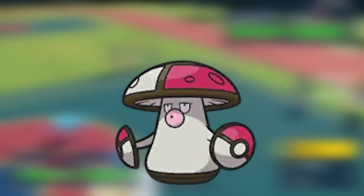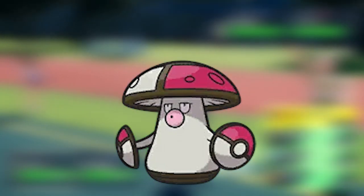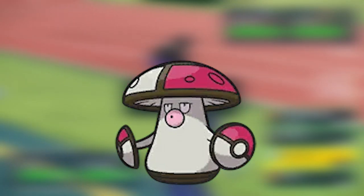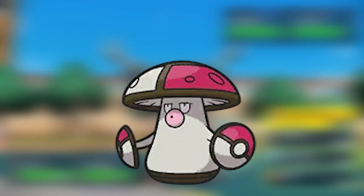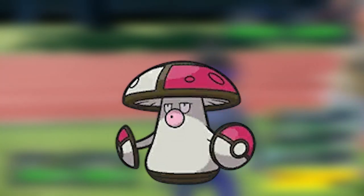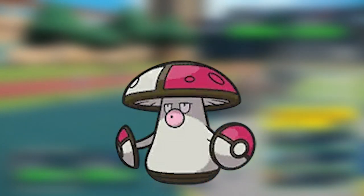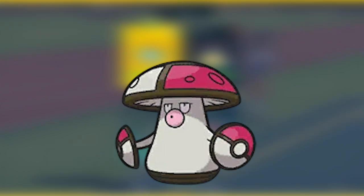Also, with the ability to Terastallize, you can change its typing so it is no longer weak to Ice, Flying, Fire, and Psychic moves. I see a lot of Terra Poison and Terra Water Amoonguss — Terra Water Amoonguss is the most prevalent one, and it just blanks so many threats. Amoonguss gets access to one of the best abilities in the game, Regenerator, which restores one-third of its maximum HP when it switches out. This Pokemon also gets access to Effect Spore, giving a 30% chance of poison, paralysis, or sleep on contact.